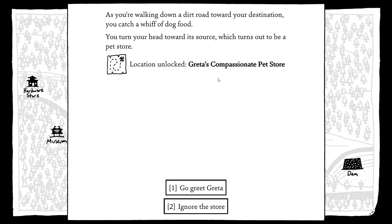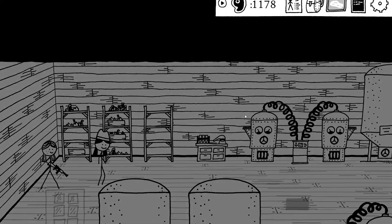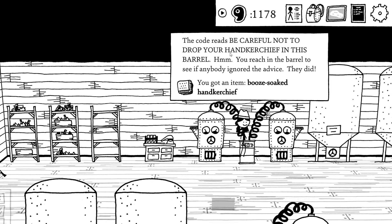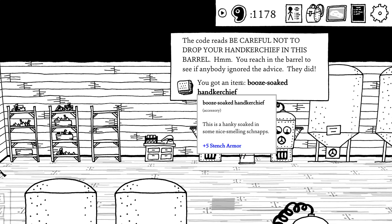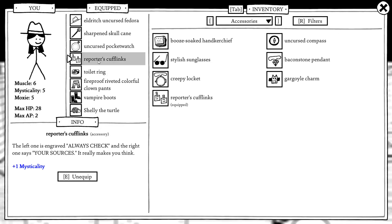Next we want to go to the distillery. As you're walking down a dirt road to your destination you catch a lick of dog food — you turn your head towards its source, which turns out to be a pet store, Greta's Compassionate Pet Store. That must be somewhere we can get new familiars, but I'm going to the distillery first. The hobo code reads: be careful not to drop your handkerchief in this barrel. You reach into the barrel — someone ignored the advice. You find a hanky soaked in some nice smelling schnapps, plus five stench armor.